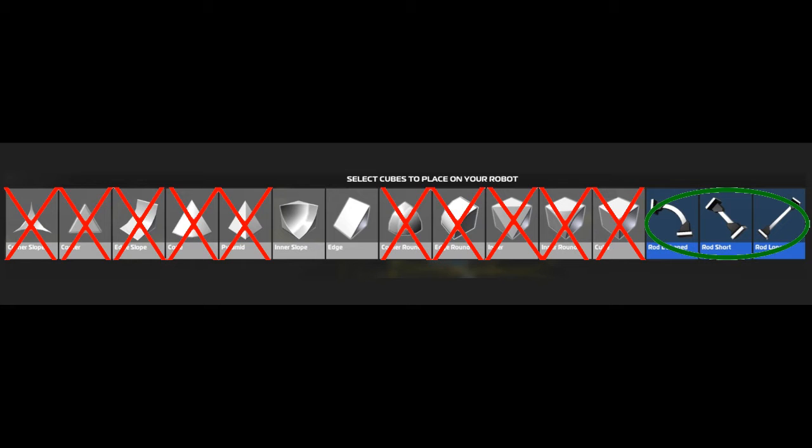Remember, I am using hovers here as an example. For flyers and drones, the optimal cube type might be different, even though the underlying principle is the same. The inner slope has about the same properties as the edge. Use rods when possible, but other than that, edges and inner slopes are the optimal choice for a hover — edges when you want to triforce, and inner slopes when you don't.